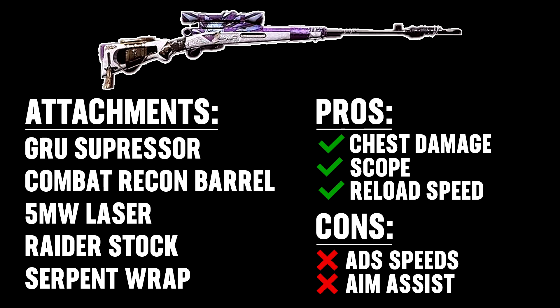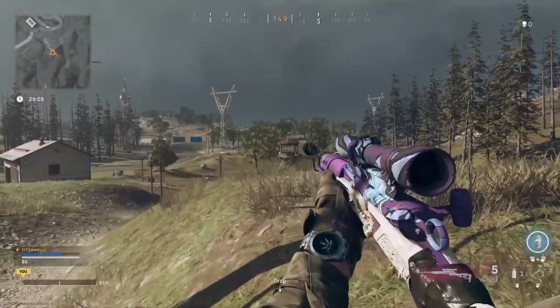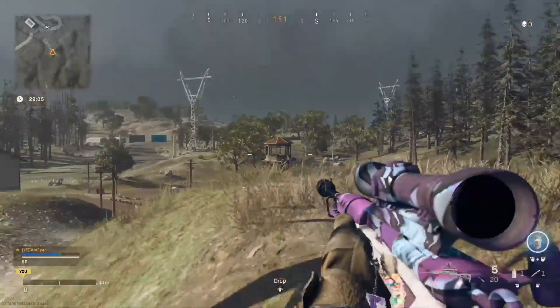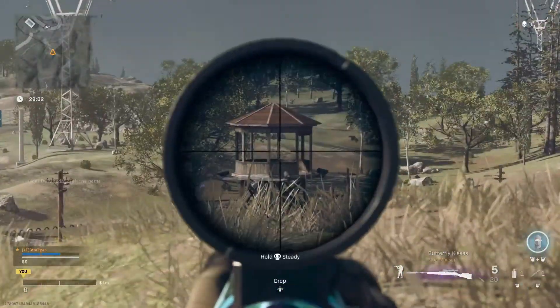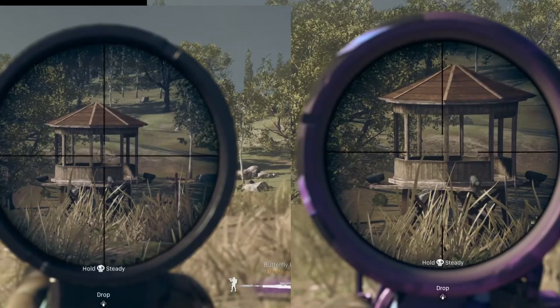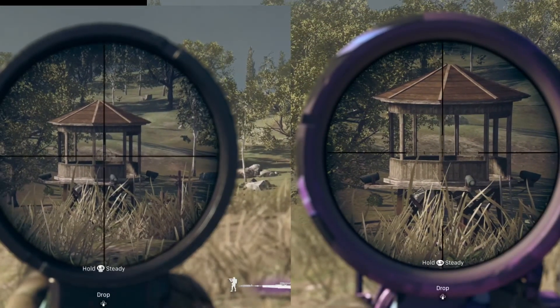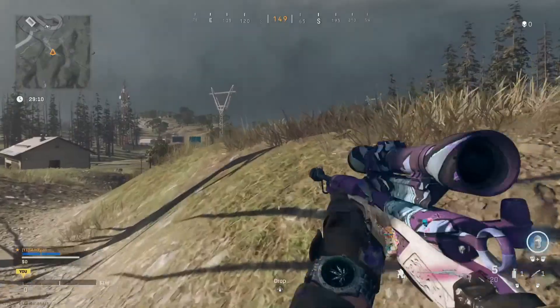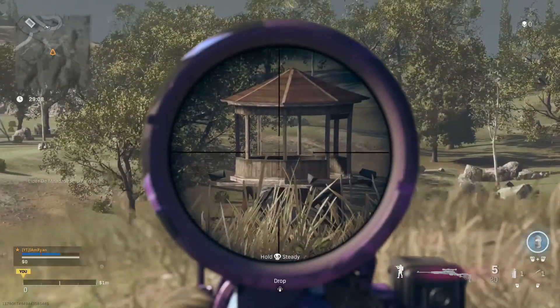When I talk about the scope, the only real benefit it has for the Swiss is that it's a base attachment, so it doesn't take up an attachment slot, but it also has a little bit more base zoom than the Kar98. As you can see in the video in the background, when using both of these guns, the Swiss just has slightly more zoom than the Kar98, and it's something that is a little bit of a benefit when sniping at ranges. It can be somewhat of a downfall when quickscoping, but with the ranges you usually quickscope in, it's almost always a positive.